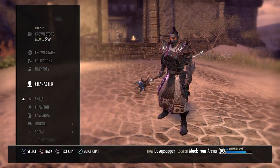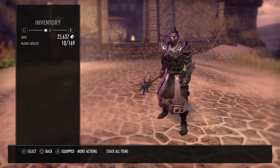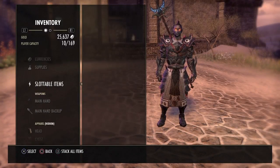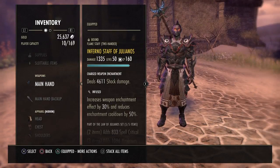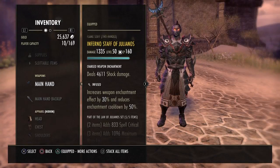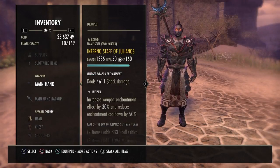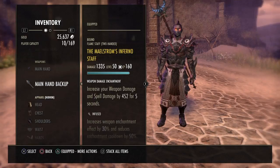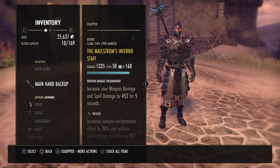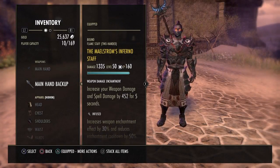The only reason I have it at stage one now is because I was raiding with this class earlier. Now we're going to get into the gear. We have five Julianos on the front bar, so we have an infused inferno staff with a shock damage glyph. On the back bar you can run two infused Julianos staves, one infused on the front bar and one Nirn-honed on the back bar. The reason I have the maelstrom staff is because I have it, so I might as well use it.